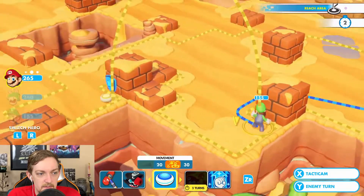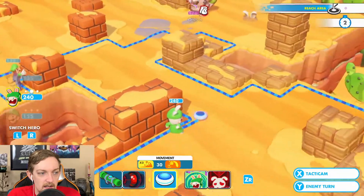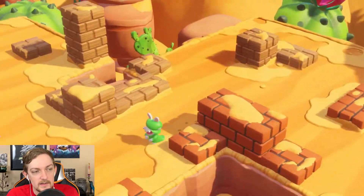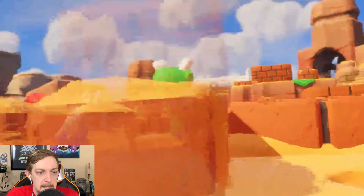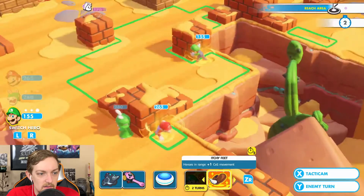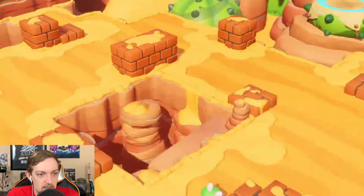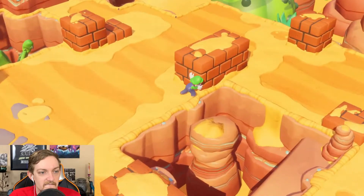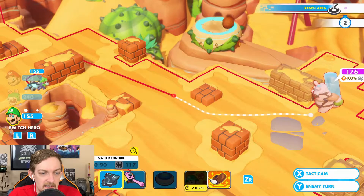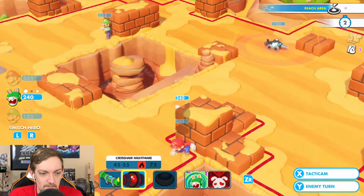Mario will jump over and we'll get him over into this corner. Then we'll do the same thing with Rabbid Luigi — we'll just put him on this side of the wall. Next up, Luigi. I don't want to do HP because I've already moved all my characters. Let's get some sort of jump bonus going on here — Luigi gets all the way over there. Now I might be able to send the car his way. If anything, it might provide a shield for us. I'm just spitballing here, but we'll see what happens. Mario and Rabbid Luigi — I'm not trying to take any shots because I don't want that thing to get closer.